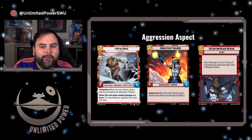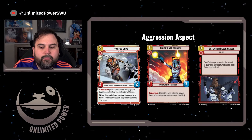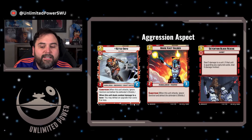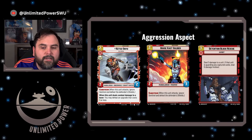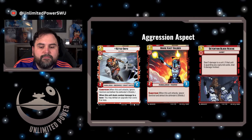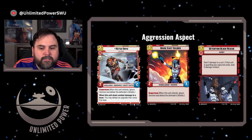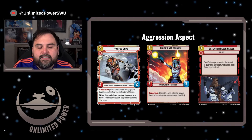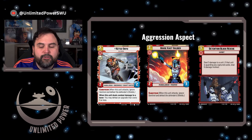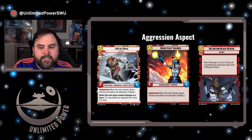In the aggression aspect, we recommend a few Mandalorians. Ketsu Ono is above the threshold for Rey as a 3-2 with Saboteur, but her value is super strong — she comes out for two resources, and when she deals combat damage to a base, you may defeat an upgrade that costs two or less, including experience tokens, shield tokens, and any other printed cards that meet that value. Housecast Soldier does fit Rey's criteria — it has Saboteur and is a 2-3 Mandalorian Trooper, good for getting around Sentinel units. Lastly, Detention Block Rescue is a 3-cost event that deals 3 damage to a unit, or 6 damage if the unit is guarding any captured cards.